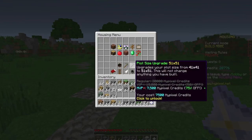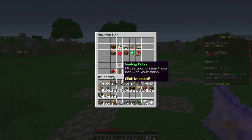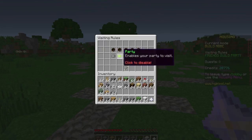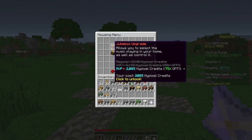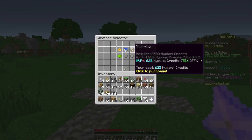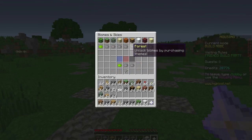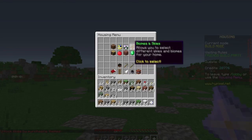Nice — 41 by 41 plot upgrade purchased! I have 7,000 credits but I'm not going to waste them all. Visiting rules let you set who can visit — I'll allow friends but not the public. Jukebox upgrade lets you select and control music in your home. Time selector upgrade and weather selection are also available. You can set the biome — if you set the snow biome, it'll snow.